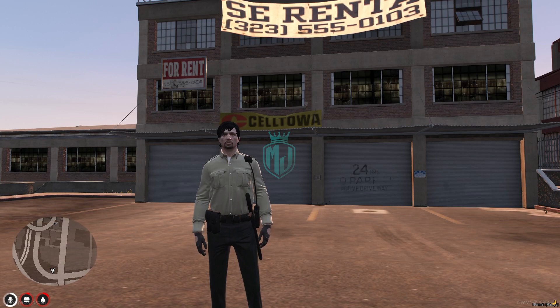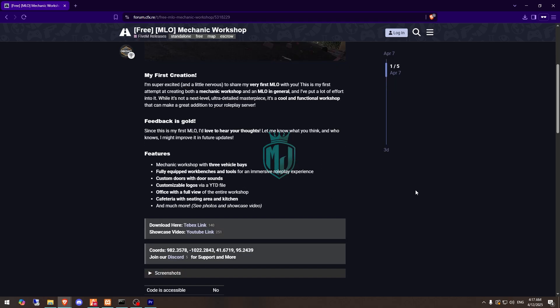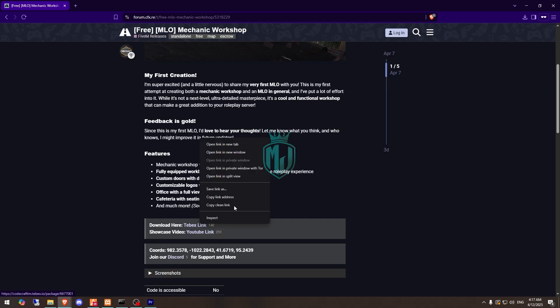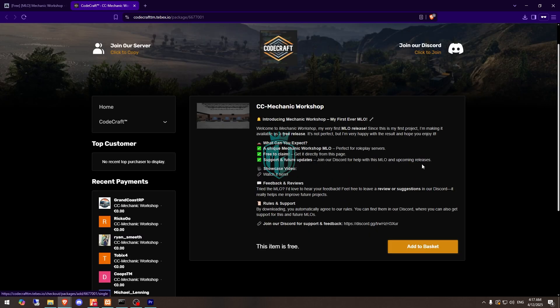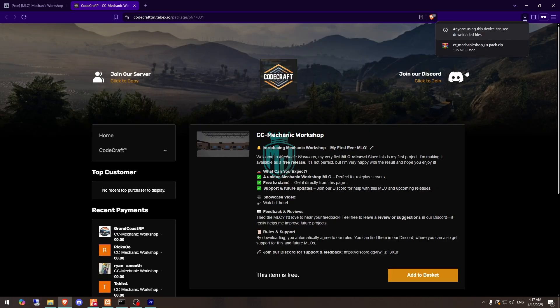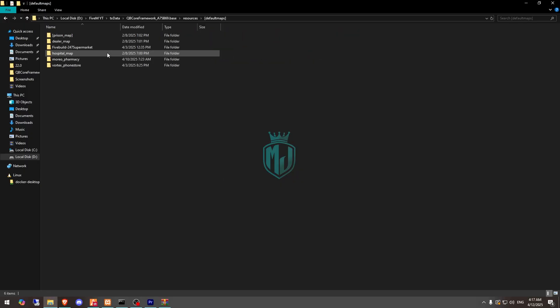First, watch the video till the end, and if you like it you can install it — I will mention the link in the description box. You need to go to the MLO page for the mechanic workshop from Code Graph, scroll down, and get the file from their Tabx store. It's completely free — just log in with your CFX account and download it. After downloading, open and extract this MLO into your default map folder.